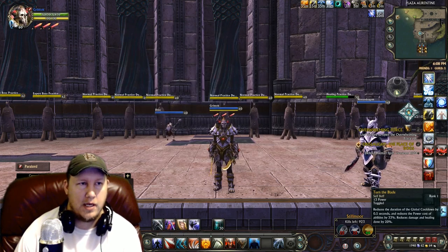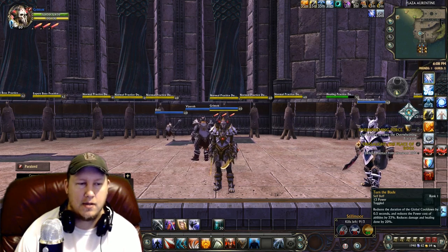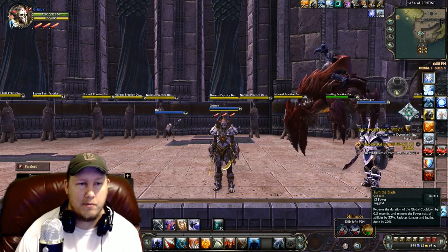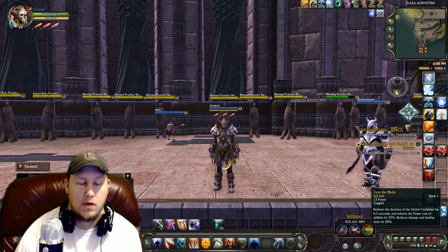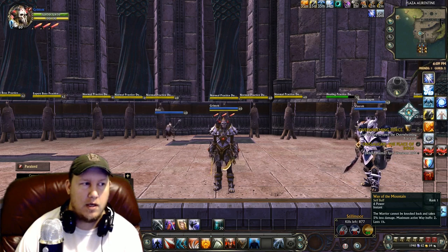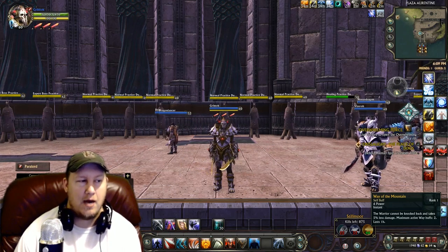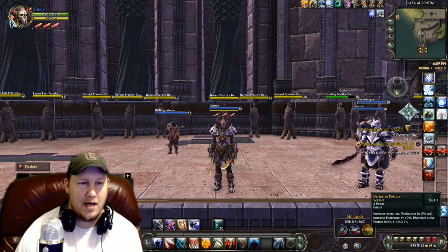For buffs: Turn the Blade — keep that on. If you think the reduced damage isn't worth it, you're wrong, because it's absolutely worth it and it's going to keep you from getting energy starved. We're specced into making it less of a downside too, so normally you'd get a 33% reduction in damage but now it's only 20%, making it even more worth it. Way of the Mountain prevents you from being knocked back, so when you're sticking on people they can't peel you — it's going to make you stick on them and absolutely destroy their life.